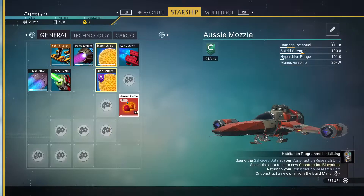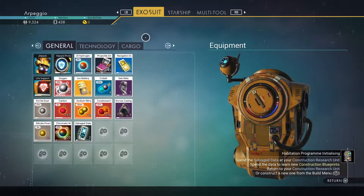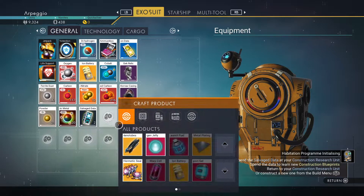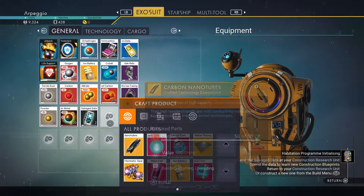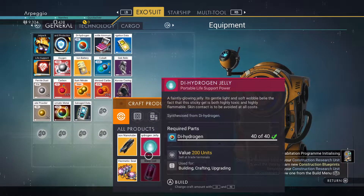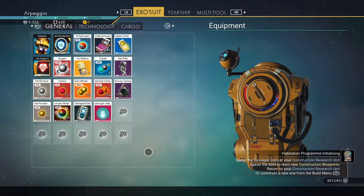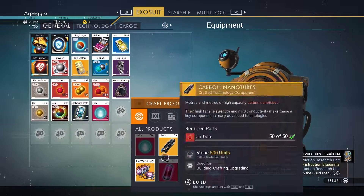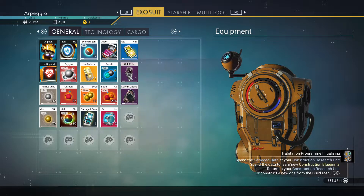All right, we'll let the hazard protection go back up. In the meantime, let's see what we can make. We do have dihydrogen now, so let's make up some life support gel. I need to make the dihydrogen jelly first — let's make a few of those. I can only make a couple, but that'll help with life support when I'm out and about.